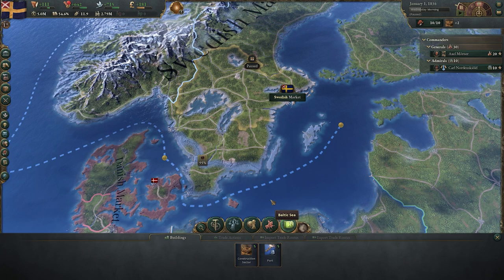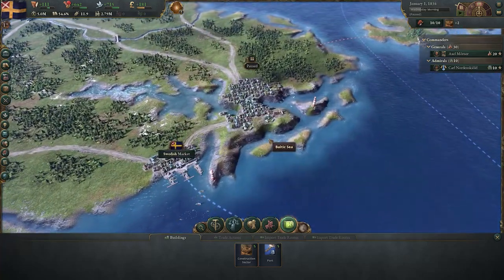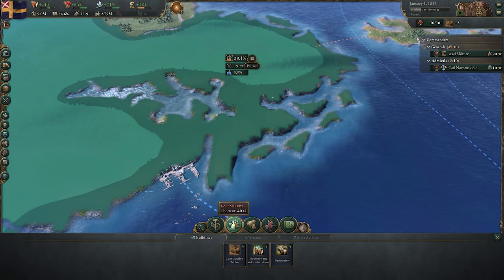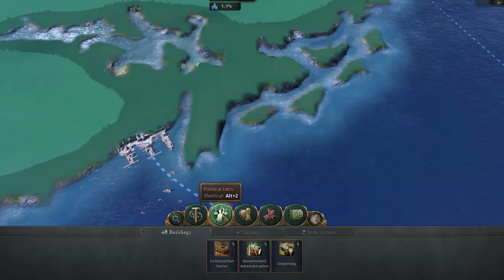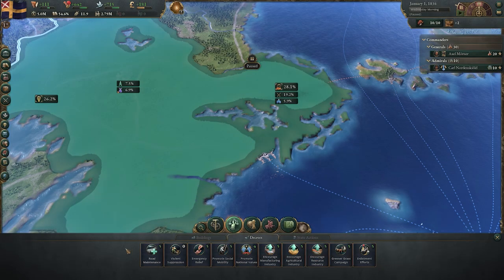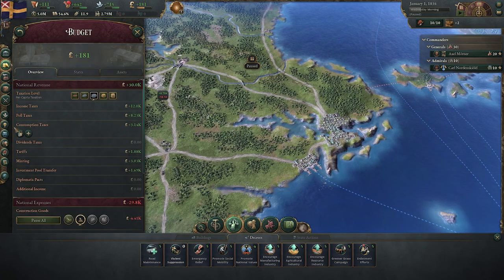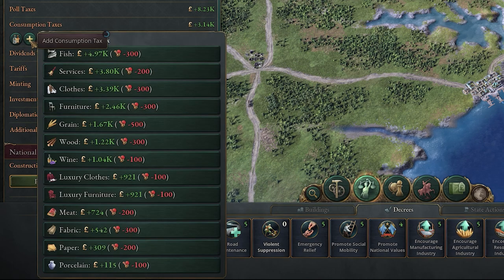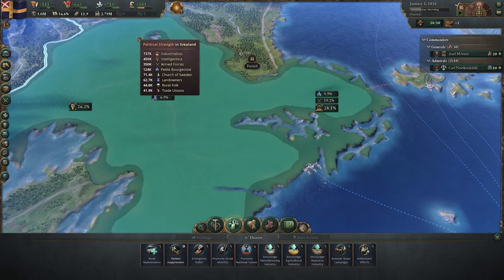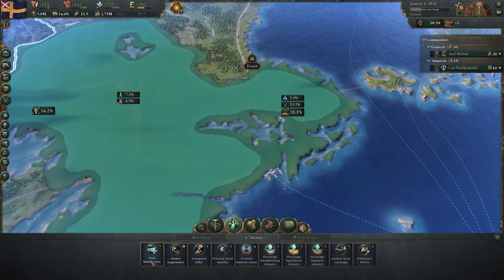One thing that's often overlooked, particularly in the middle of an intense campaign of Victoria 3 where you're micromanaging and maybe going to war at the same time, is a couple of things hidden in here. My favourite is probably in the political lens — Alt+2 — and then the second tab: Decrees. Here you get some really useful ways to spend authority outside of consumption taxes, which are good but do take away from the quality of life of your citizens. If you're looking for a different way to spend authority and maybe you're already making plenty of money, you could head to the Decrees screen.